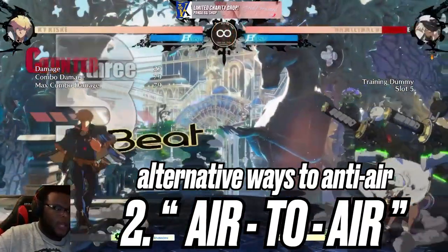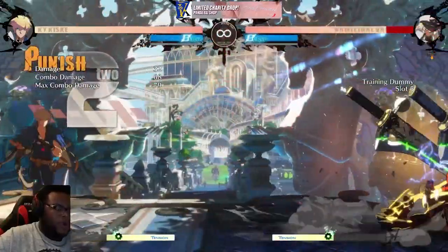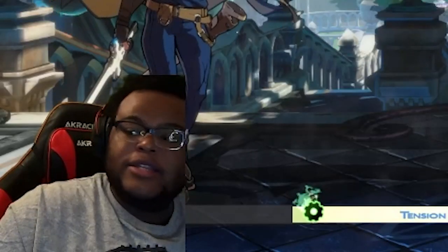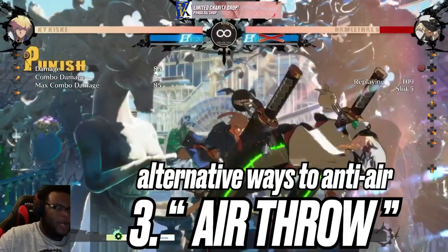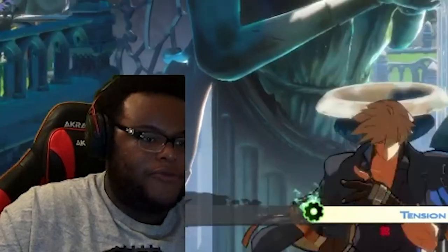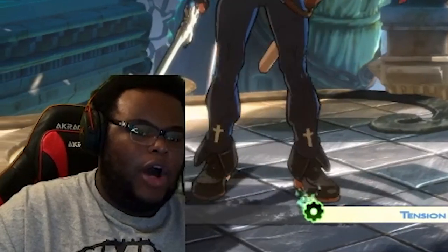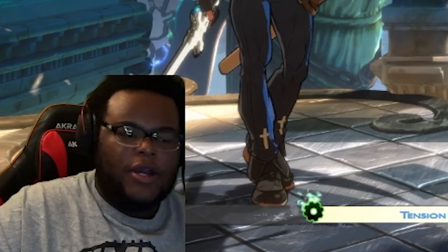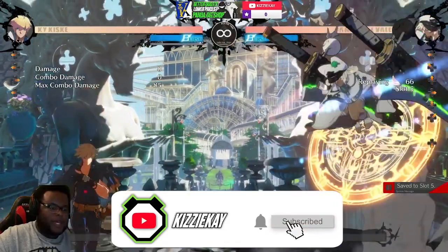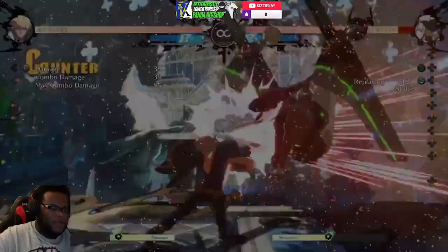Air-to-air is a very great anti-air option too. The output damage you'd get from a grounded anti-air you can also get from the air. Air throws are the fastest way to anti-air because air throws are two frames, so as long as you're in the air you're going to get that air throw really quick. Some moves are also just super good at beating options that go over your 6P, like dealing with the air dash.